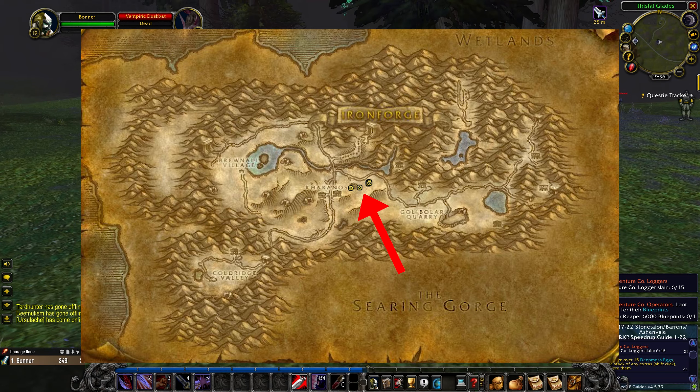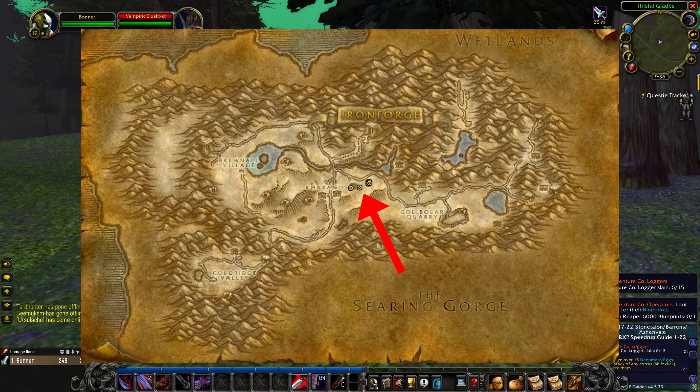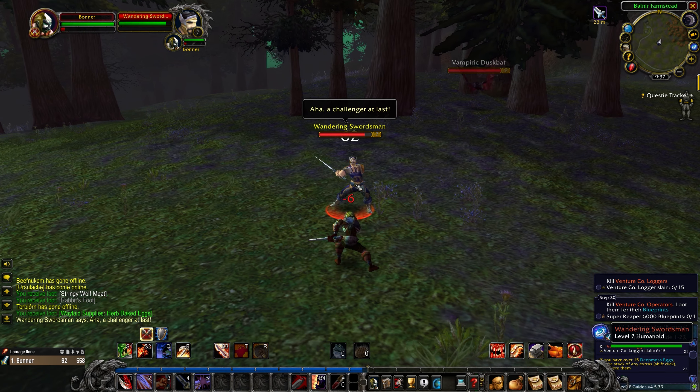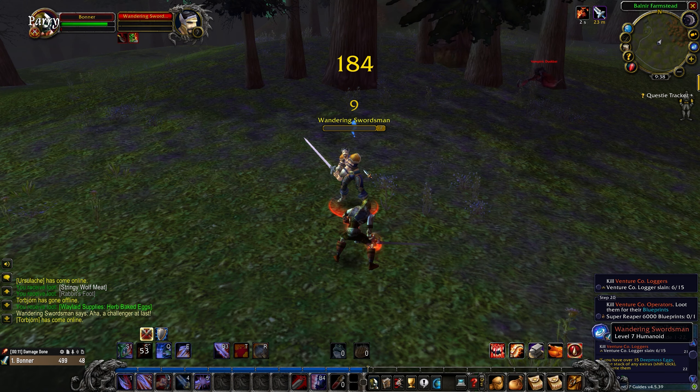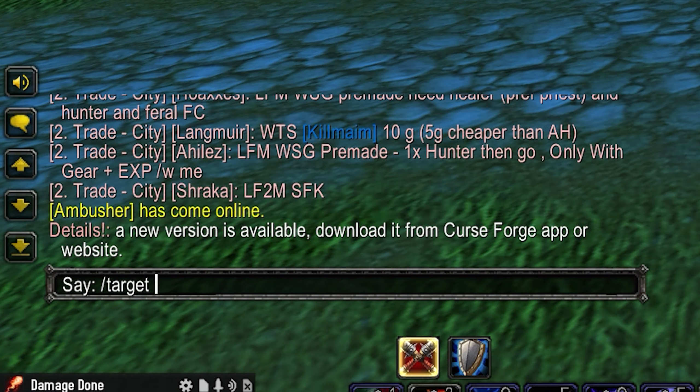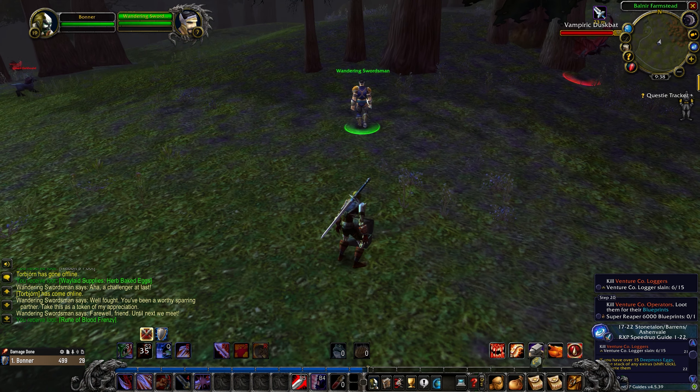The same thing goes for Alliance — go to Dun Morogh, because he also has a small spawning area there. When you first see him, he will be friendly. Talk to him and challenge him to a duel. Once you defeat him, you will receive the rune. If you really can't find him, use slash target with his name, or put it in a macro.